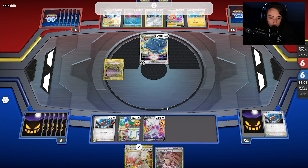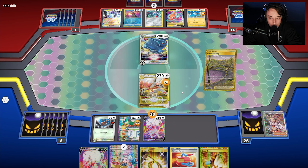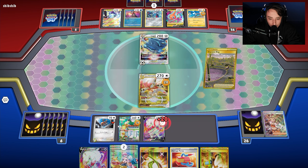We go Zoroark, use Professor's Research, and if needed we use Phantom Star. We have quite a bit to work with — we can use Gengar's Netherworld Gate, then use the VSTAR Phantom Star ability, use Damage Pump to take damage off this Zoroark and move it to the Doduo.